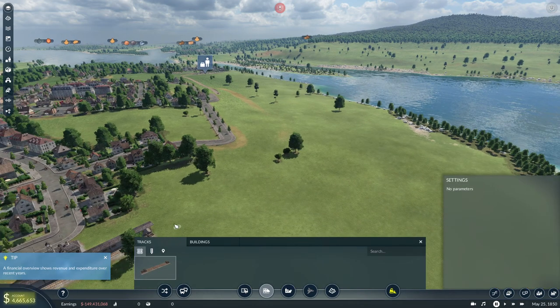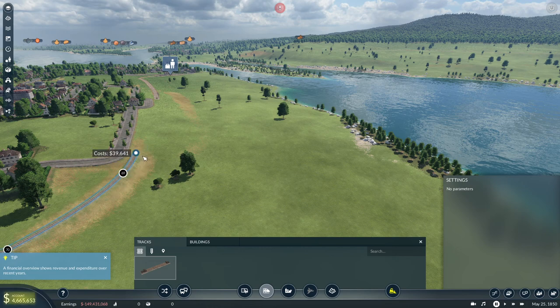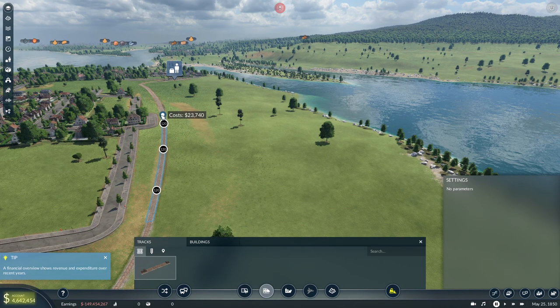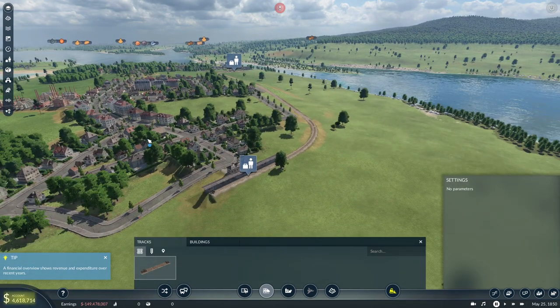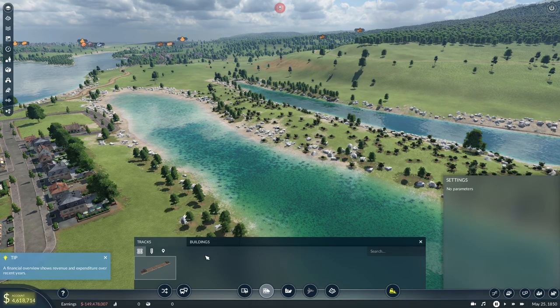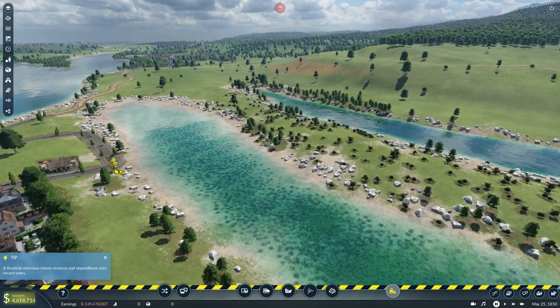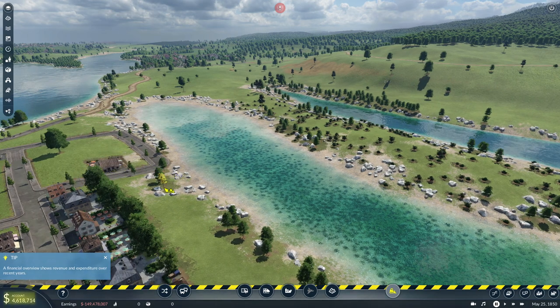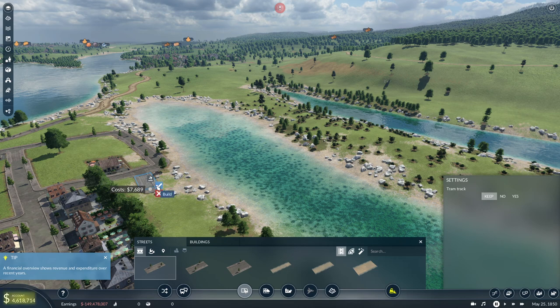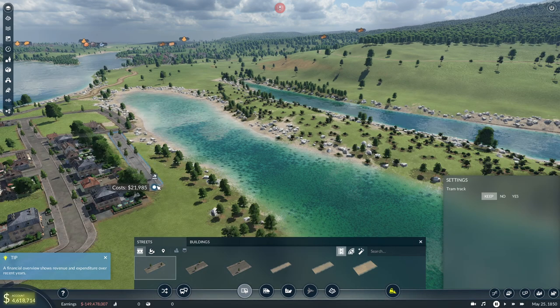There we go. And now we just need to connect the two. There we go — it connects! So it goes here, runs along here, connects. And this will be a sharp one — better to put it while it's fresh. This is going to be pricey. A nice coastal section of the road.